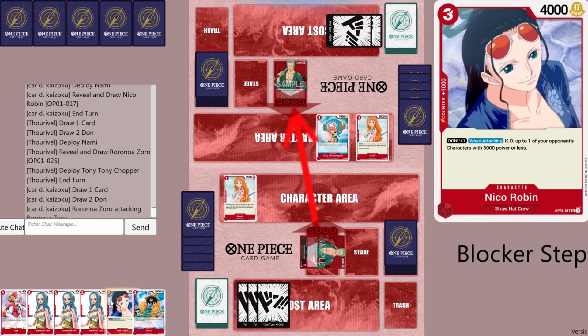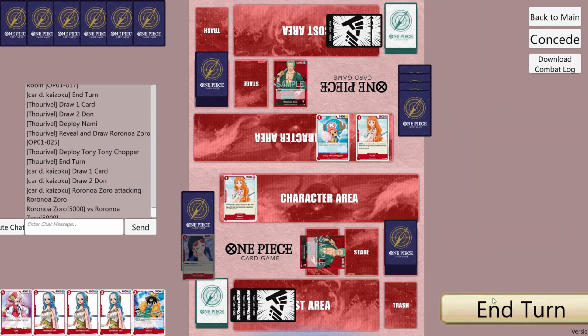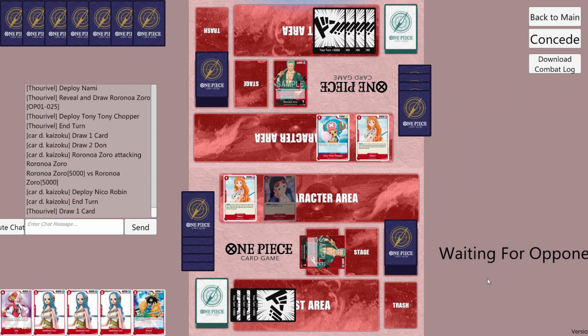We'll attack with Leader for 5k. They take. We'll play Robin and pass. We'll only be able to play 2 of our VVs next turn — it would have been cool to play all 3, but we went first.